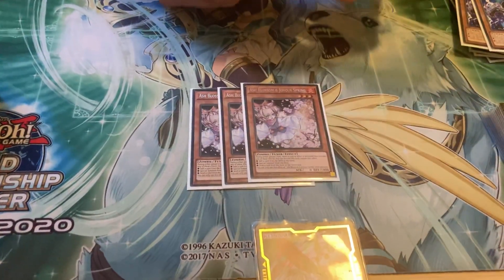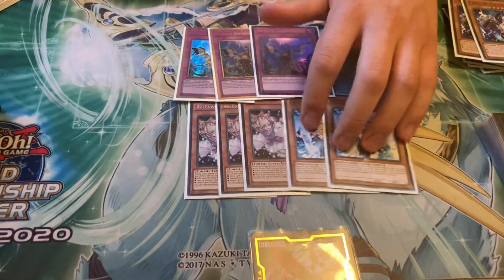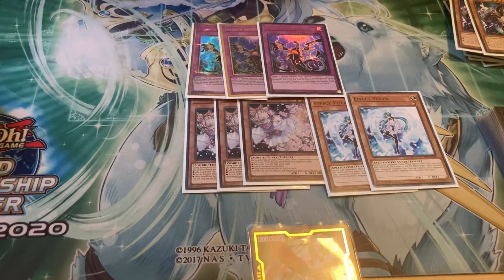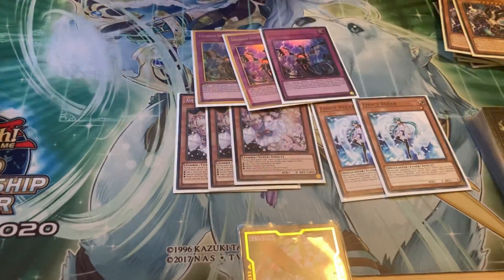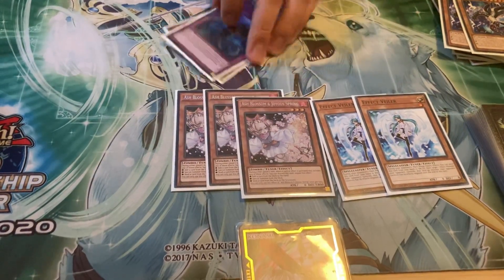For hand traps: 3 Ash, 2 Vayler, and 3 Imperms. Imperms are really strong versus Tri-Brigade and Drytron, same with the Vayler. You can just Vayler the Diviner, and it starts up a plus and cannot be hit by Called by the Grave, which is huge.